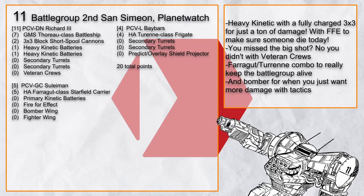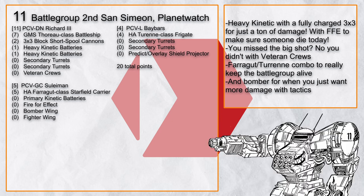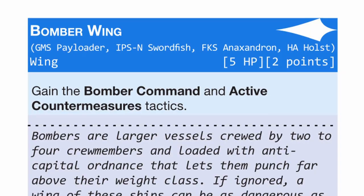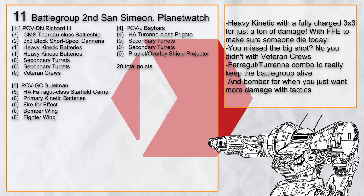Lastly, there's Second San Simeon Planetwatch, which also has a 3x3 short spool block waiting for the unleash hell button to truly unload its fury. Besides that, this battlegroup can also add more damage by using its bomber wing, while the Farragut-Turin combo keeps the big capitals alive thanks to increased interdiction and actual screening. Not every Thoro battlegroup has to be covered in guns, I suppose.